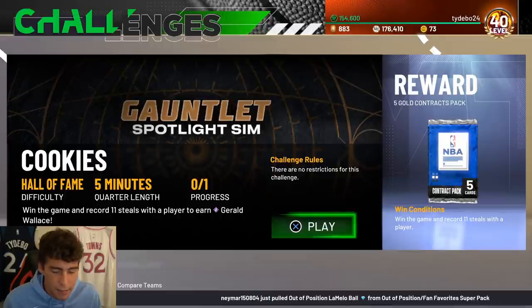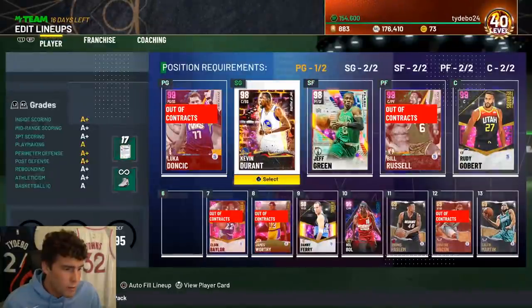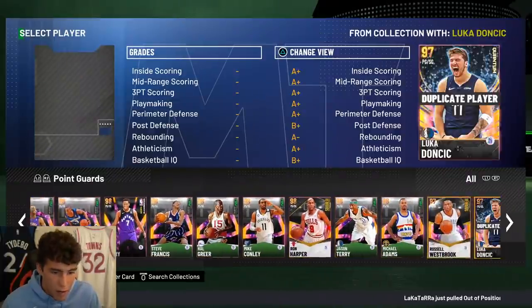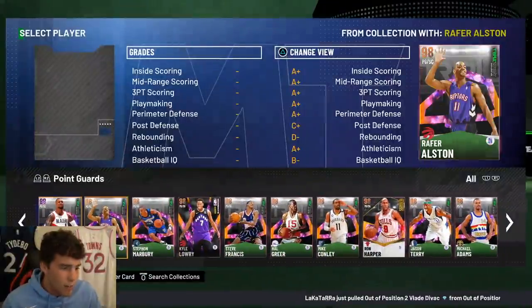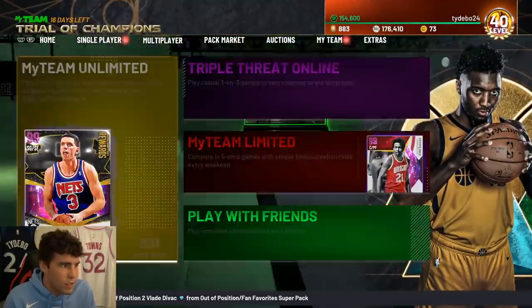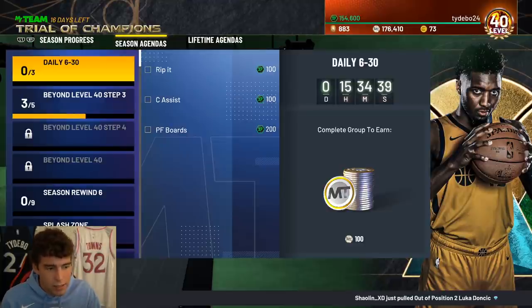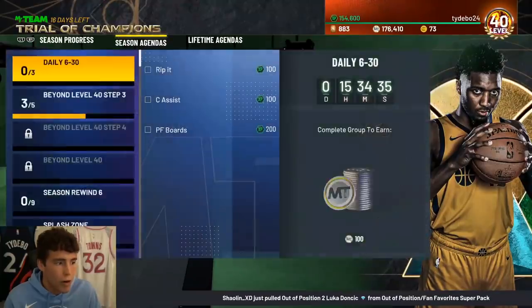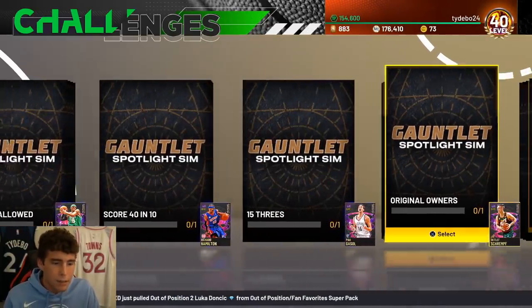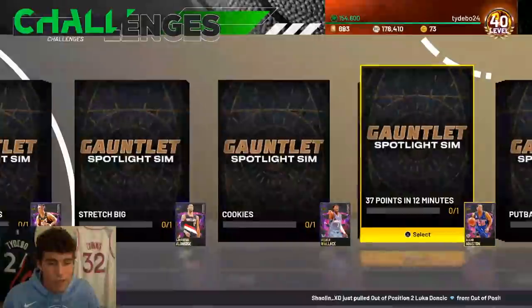No restrictions - win the game and record 11 steals with one player. On current gen it's going to be decently easy. Use small guards - I'd probably go with Ron Harper, or maybe a smaller guard with a lower center of gravity. At the start of the game run a point guard and shooting guard who can get steals. Get into man-to-man to get steals quicker. After one or two steals, go crazy on bump steals - manually bring the player up and provide extra resistance. Steals on current gen are easier than next gen.